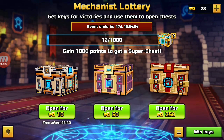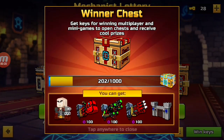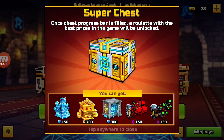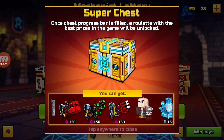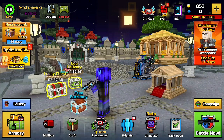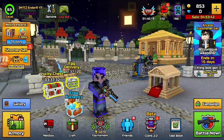Basically everyone wants keys because they obviously want to open this chest or this chest, and they obviously want the super chest. As you can see, you can get 300 gems, 700 coins, a bunch of stuff — even gun parts — which can actually let you craft a gun. That's why people want keys.